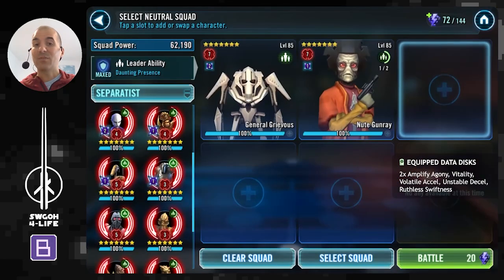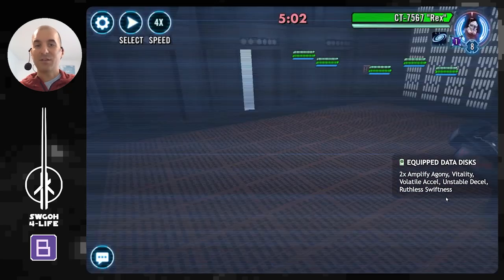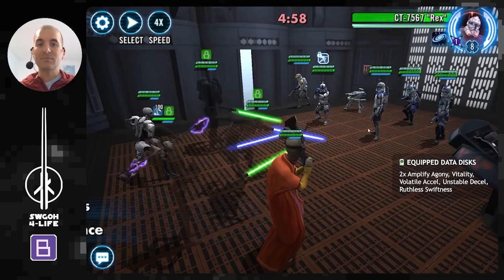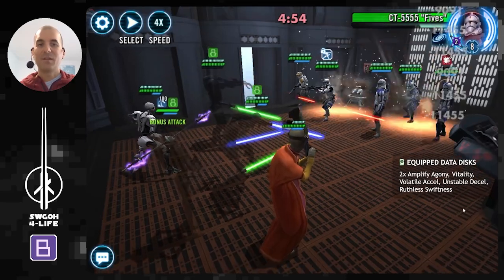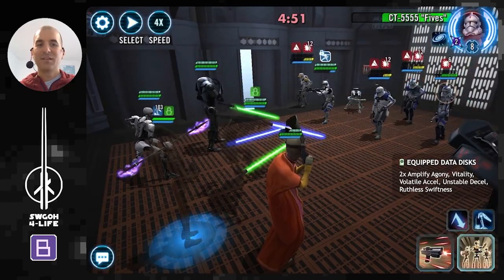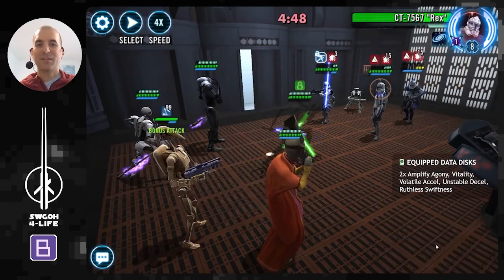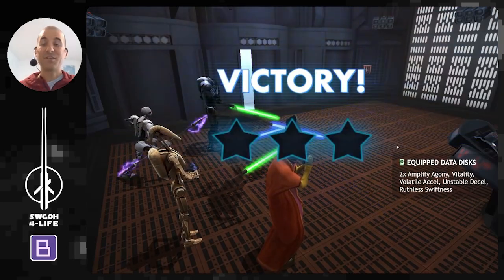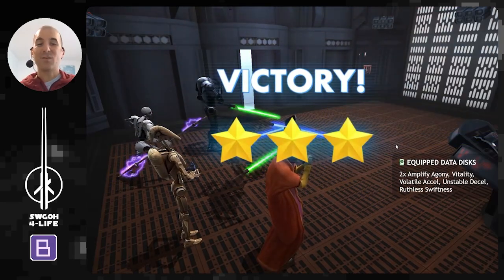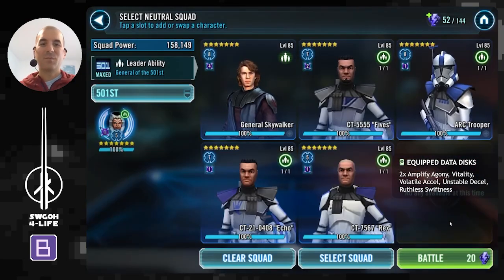With all these damage over times, they will just die off whenever they get a turn, no matter how tanky they are with their stat boosts from Fives. Another great team for this data disk set is General Grievous with his droids. They get a jump start, hit somebody, then B2 gets bonus turn meter and does his AOE, applying all the damage over times. Bonus turn meter engaged, and Grievous finishes them off with his AOE — these clones never had a chance.